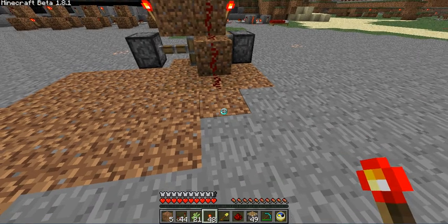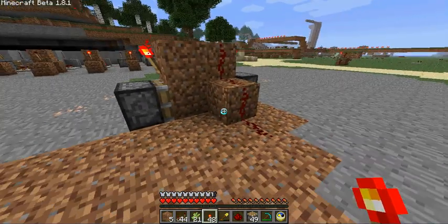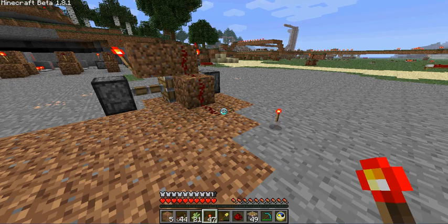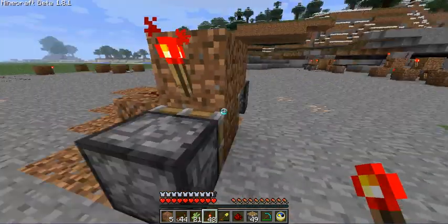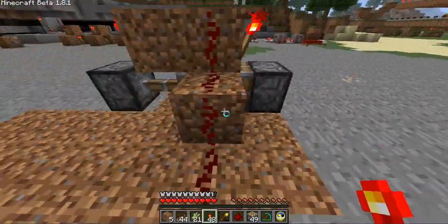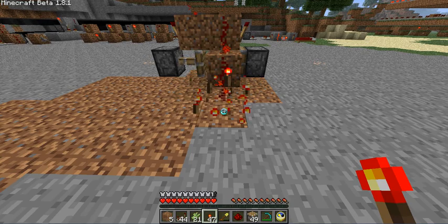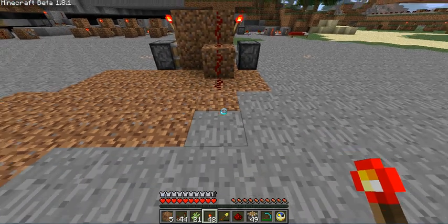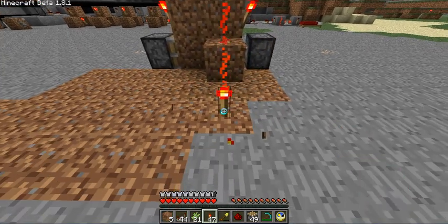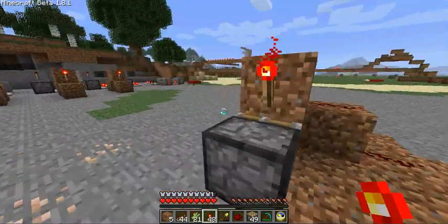And then when the current drops, it'll change. This is because of the relationship between the time it takes for the redstone to turn off and the behavior of pistons. Currently this works in 1.8.1 and may break at some point — Notch may consider this behavior a bug. Hopefully he doesn't, because this allows us to do a lot with pistons.